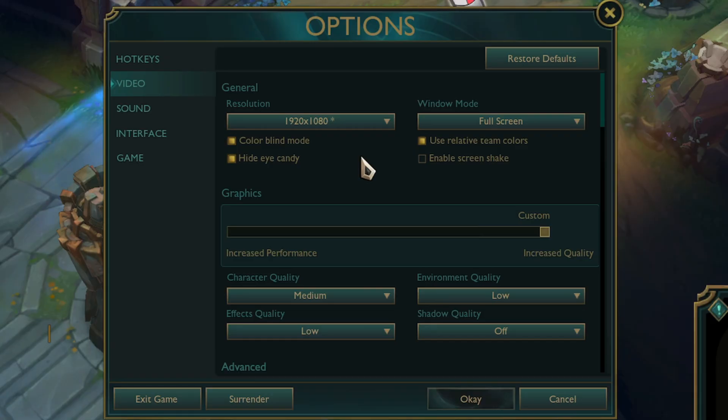We will start with the video settings menu. The core principle here is to prioritize performance and clarity over graphical fidelity. Every setting will be adjusted for a competitive advantage.